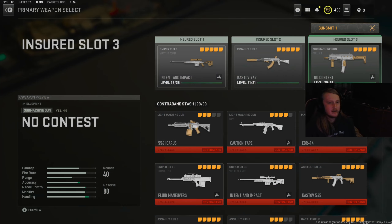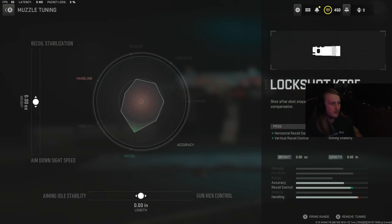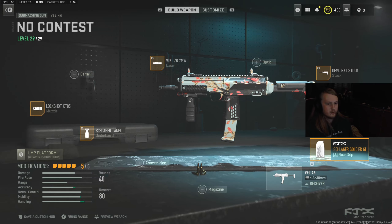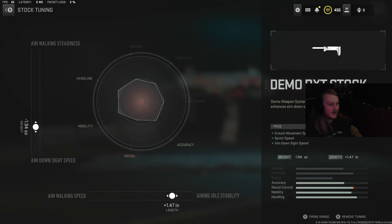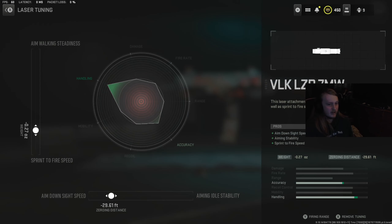Moving on to the MP7 — the attachments are on screen. The muzzle is the Lockshot and I kept the tuning normal. The Schlager Tango under barrel is tuned towards aim down sight speed and hip walking speed. The Schlager Soldier grip is tuned towards sprint to fire and aim down sight speed. The Demo stock is tuned for aim down sight speed and aiming idle stability. Finally the VLK laser — a very popular laser that definitely still works — tunings are on screen.